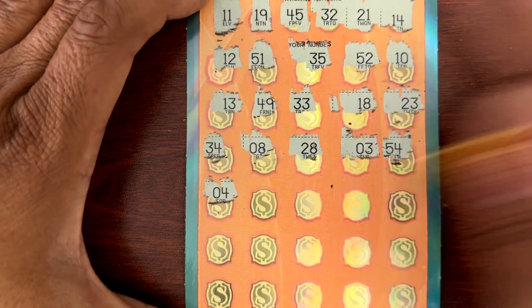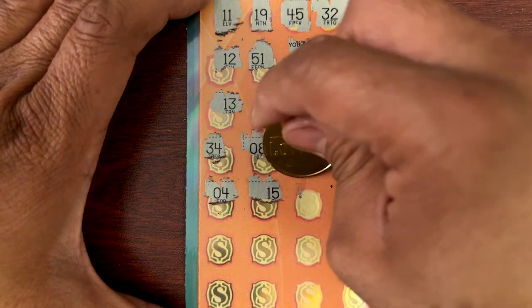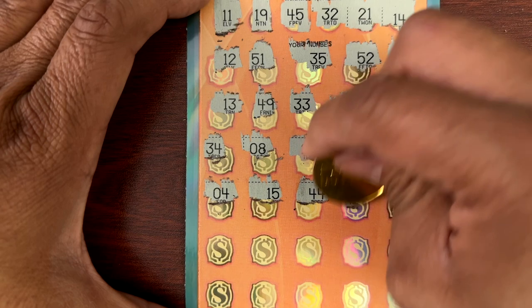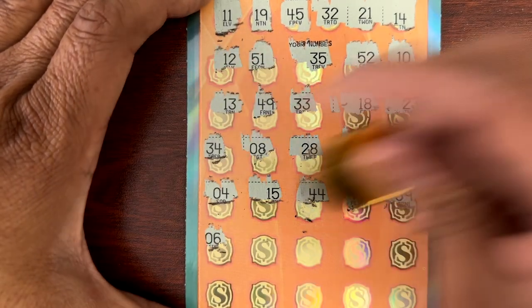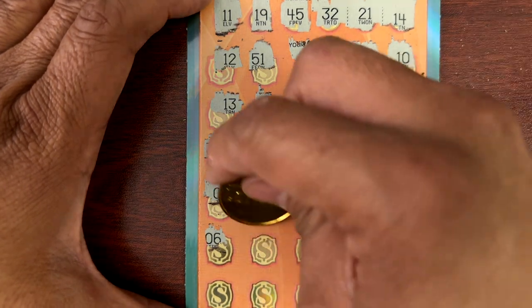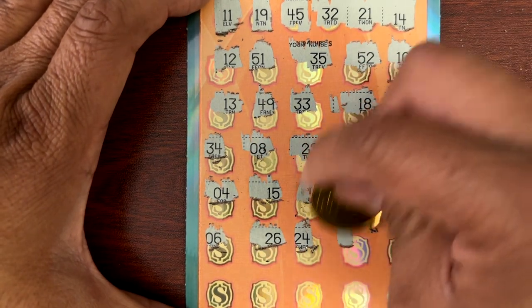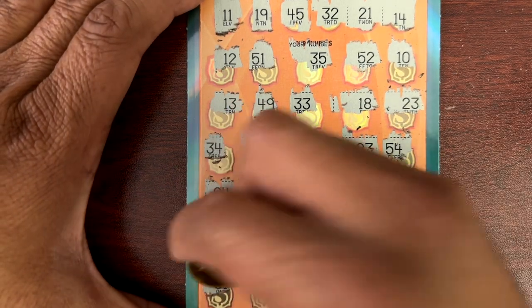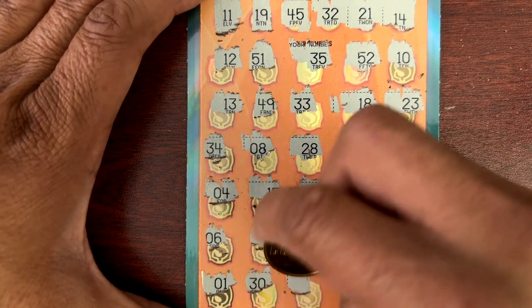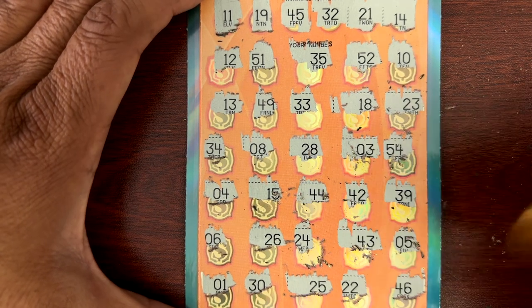Let's get this dust out of there. All right: 4, 15, 1, off 44, 42, 39. Last two rows: 6, 26, 24, 5, 1, 30, 25, 22, and 46. Ticket 43 is not a winner.